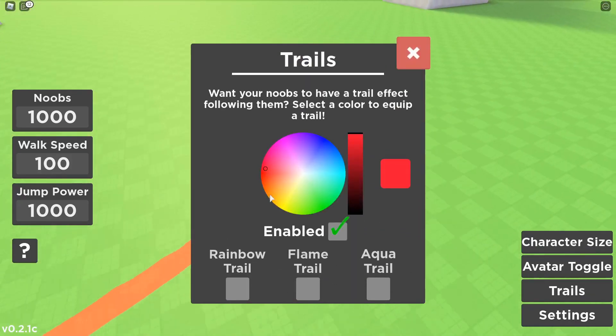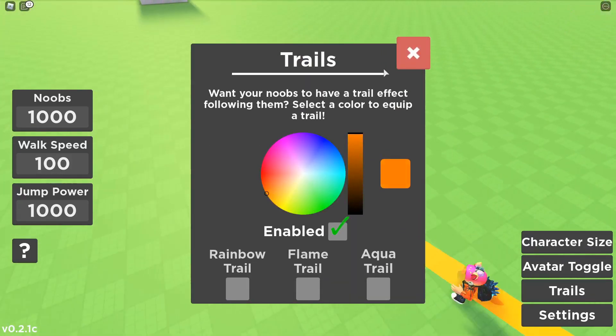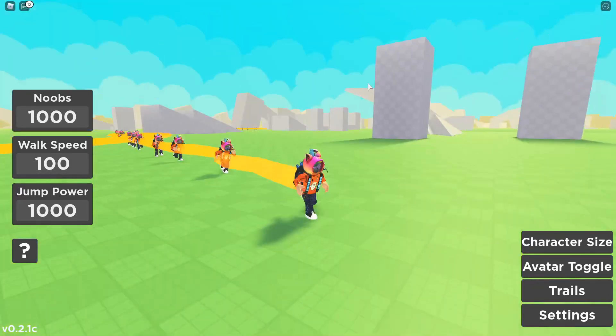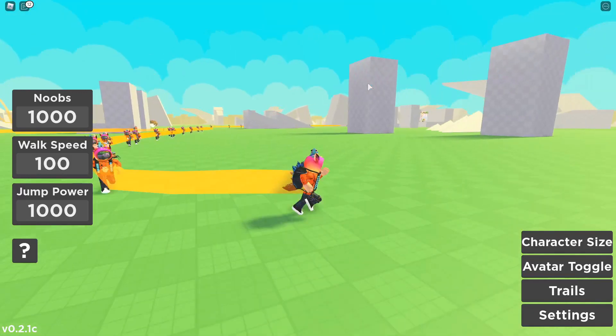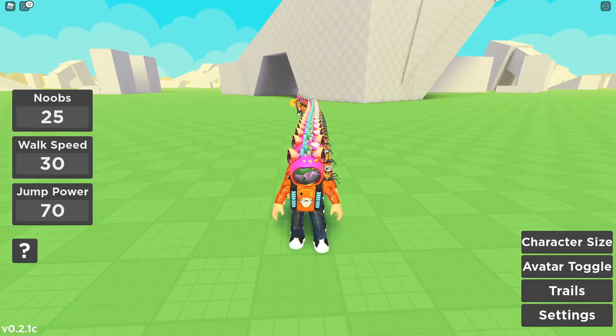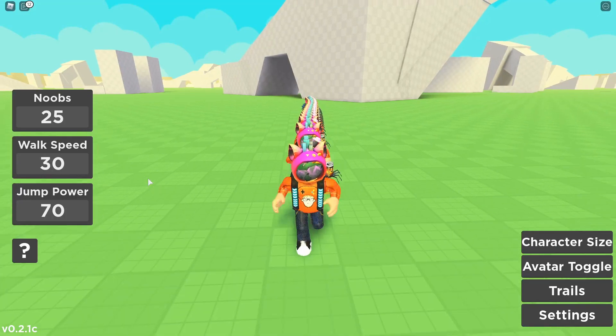If we jump they also jump. You can also have trails so you know which ones are yours. If I want an orange trail — there we go, we can have an orange trail. You can also buy different trails for Robux, but I'm not going to do that.